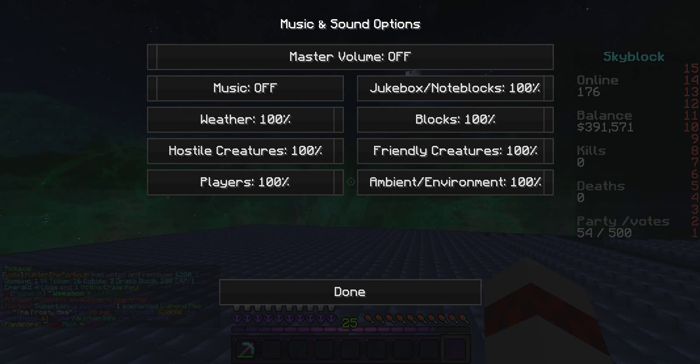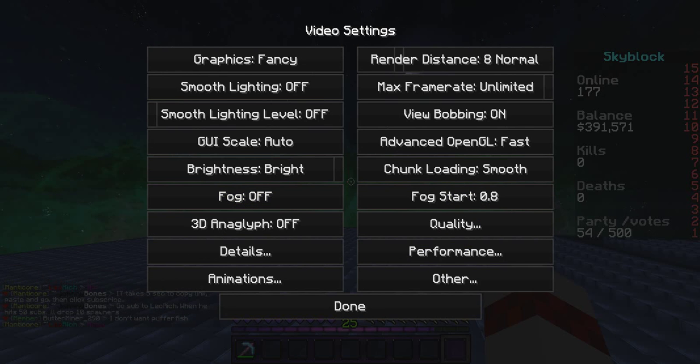Music and sound — everything should be off, because you should be listening to dubstep or something, of course. For video settings, all of these should be off or fast. I'll go through the ones that aren't like that. Graphics should be on fast, smooth lighting should be off, smooth lighting level should be off, GUI scale auto, brightness bright, fog off, 3D anaglyph off. They should all be on off or fast, because it'll raise your FPS at least a little bit.